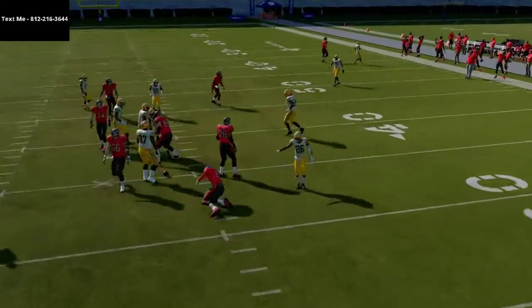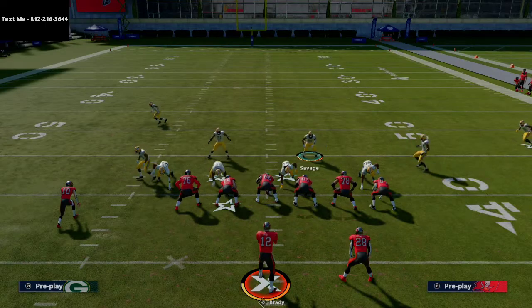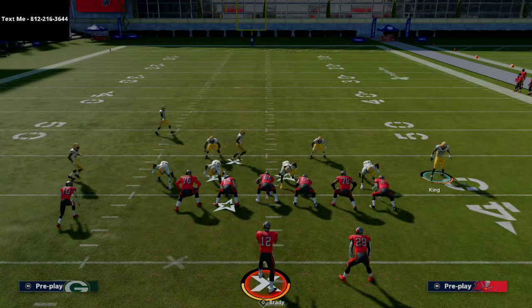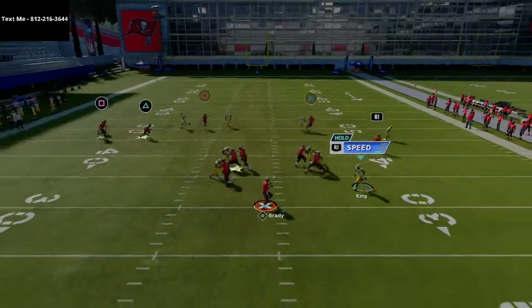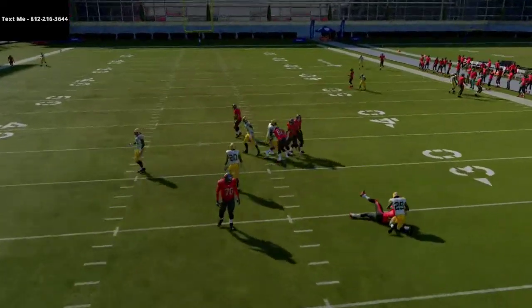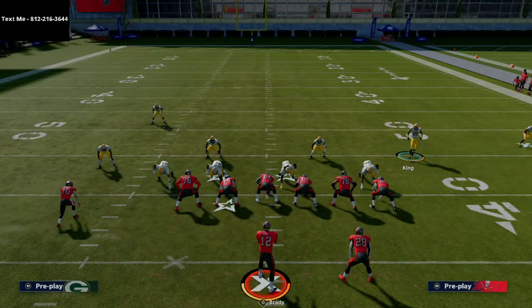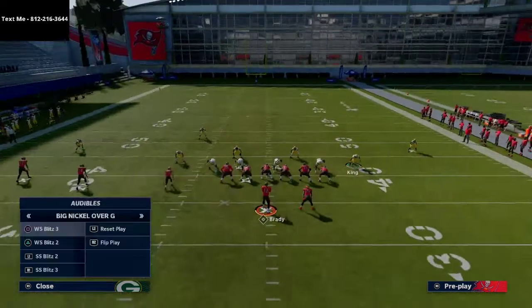Another thing you can do is blitz your user right down the A gap — a simple user rush. Effectively you're blitzing six people, and if they send five out you can get home. You could also bring the edge rusher on the right off the edge for more pressure. There are several ways to get pressure from this formation, but I want to spend the rest of the video on what you do with the coverage.